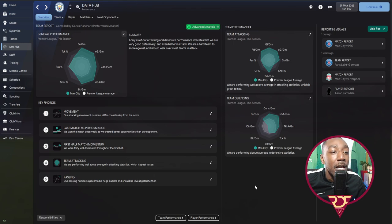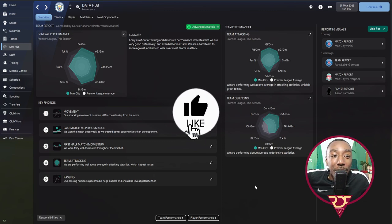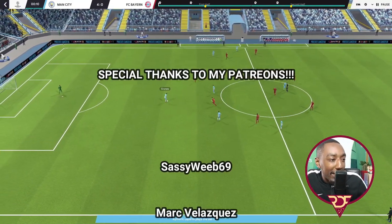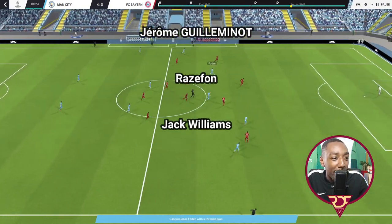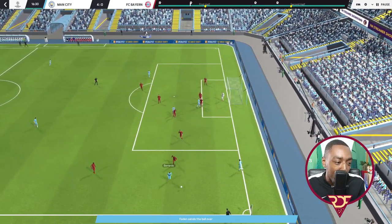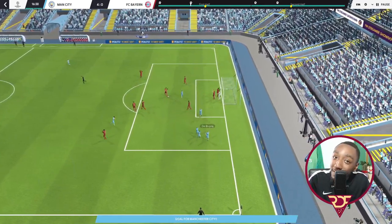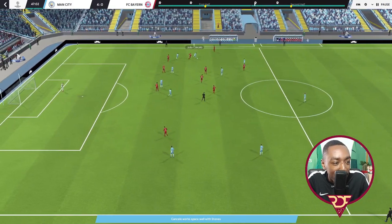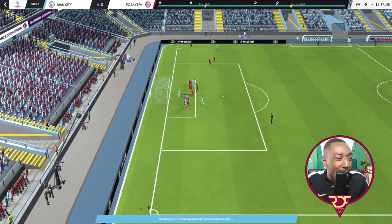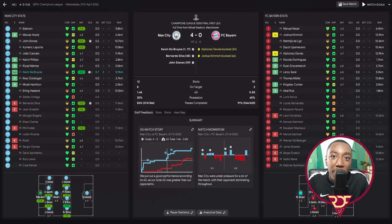That wraps up the video — I hope you enjoyed it. Make sure you're subscribed, leave a comment and a like. To end, here are some game highlights: Laporte plays to John Stones, Stones to Cancelo, lovely pass to Foden, finds De Bruyne — what a goal! Foden runs to the byline, De Bruyne with a finish. For the third, Stones to Cancelo to De Bruyne — what link-up play! And to finish, a set piece goal: a cross far post to John Stones — a 4-0 win for Manchester City.